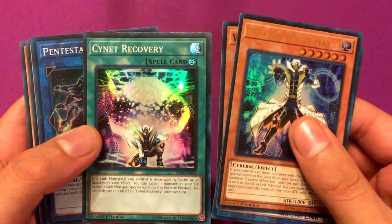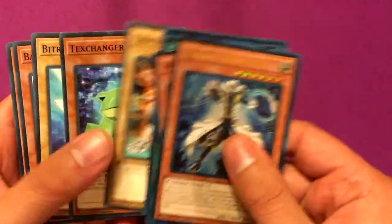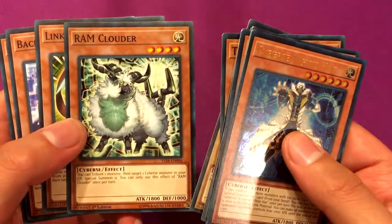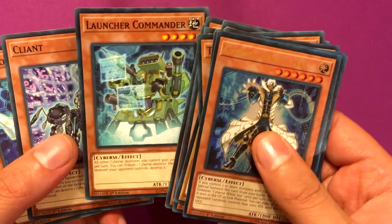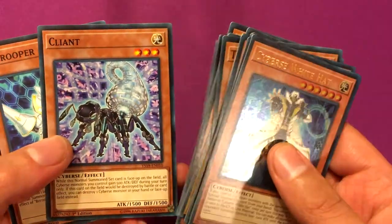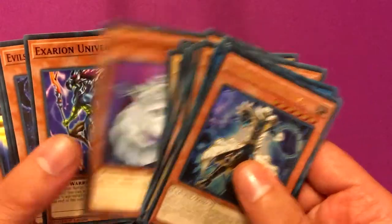Cynet Recovery,Penumbra Sagileo, Tron, Texchanger, Bitron, RAM Clouder, Link Slayer, Backup Secretary, Launcher Commander — which is apparently in every single Cyberse deck — Client Bit, Trooper, Flame Administrator, Guard King, Beast King Barbaros.